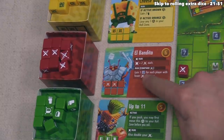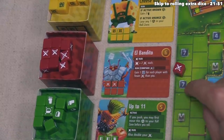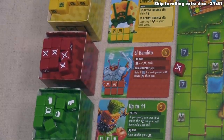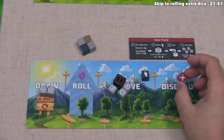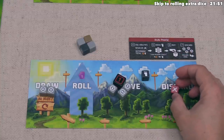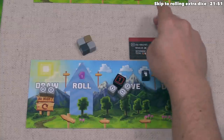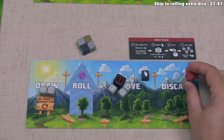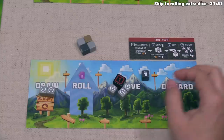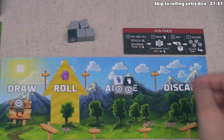The El Bandito red die has two faces and four blanks. When you roll the face with the dots it counts as two swords, while the side without dots counts as one sword. At the start of each run phase, each player compares the number of swords rolled. Each player gains one credit token for each other player who has fewer swords than they do. Since blue now has the only red die, as long as they roll one sword they gain two credits — which can be saved across rounds. That is quite powerful.